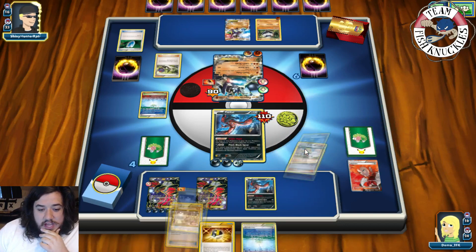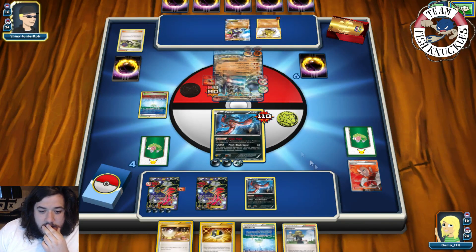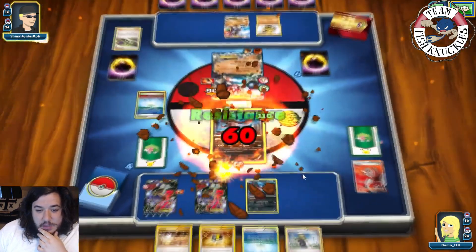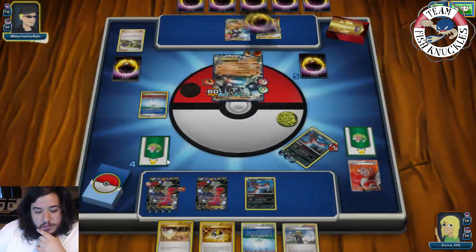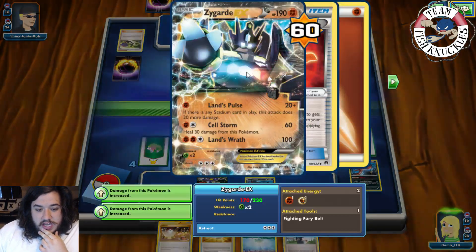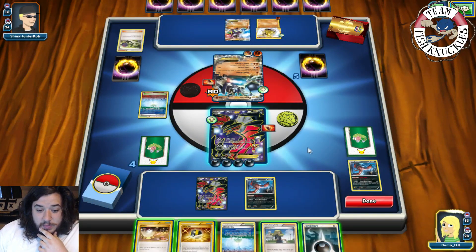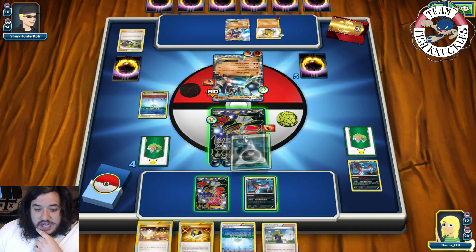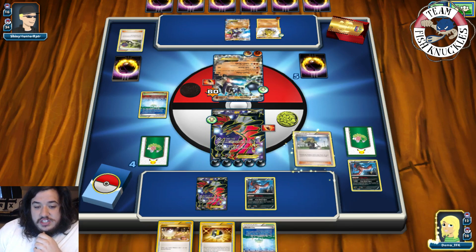We actually have to attach this Dark to this guy. With eight energies we're going to Delinquent our opponent, making them discard three cards out of their hand. Let's see what three cards they decide to discard. Shaman, Zygarde, and Fighting Energy — and we are going to Evil Ball for the knockout! It's going to do 170 damage. So we'll have two prize cards. We get a Reverse Valley and a Fighting Fear Belt. Now it's our opponent's turn — probably going to set up Carbink, which will be a little bit of trouble for us since we can't knock it out currently.